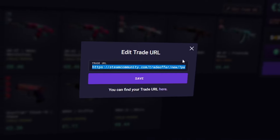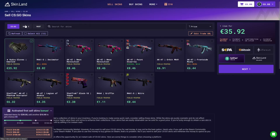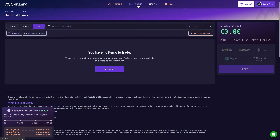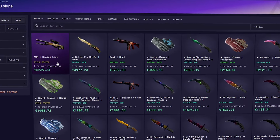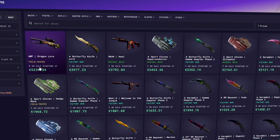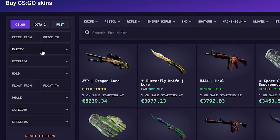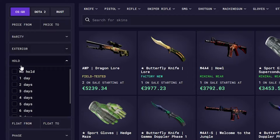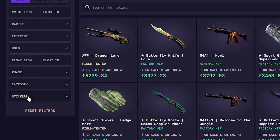By the way, don't forget to use the correct trade URL — you can find it here. You can also see the Dota section and Rust section. Now I want to show you the buy section — there is a huge inventory on the site. For example, a 5000 Euro AWP Dragon Lore at an amazing price. You can use the filter section for rarity, price, exterior, wear, float, phase, category, and sticker.